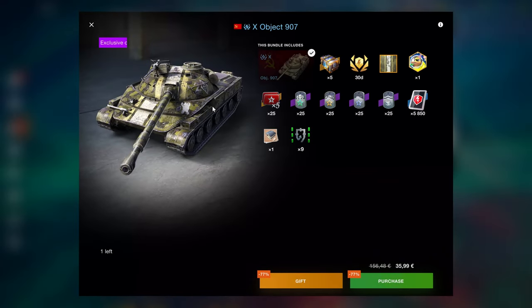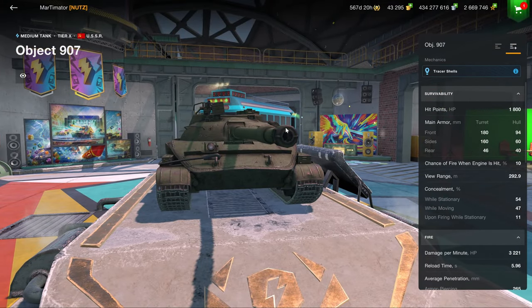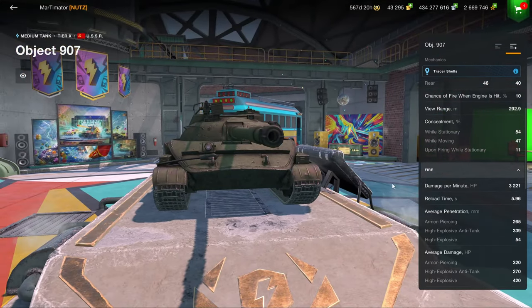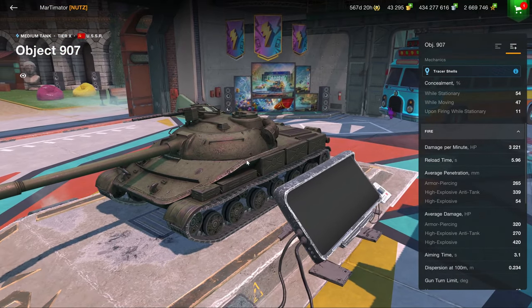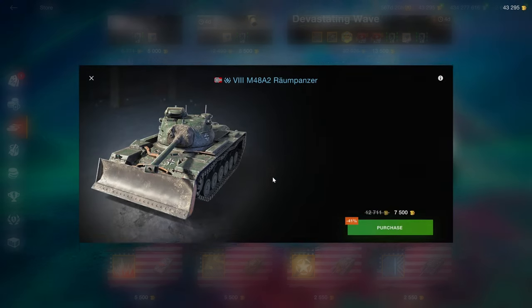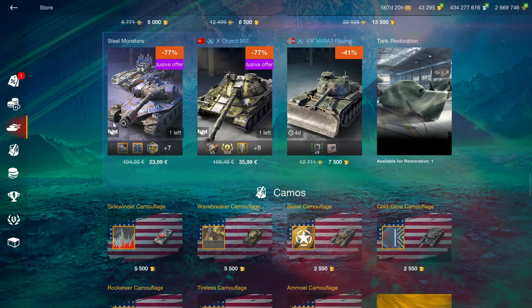Then we've got the Object 907, which is essentially the premium Object 140, where it fits more with the place than the Object 140. If you really love the Object 140, you can consider buying this. But if you don't own or don't play the Object 140 a lot, then this is a profound waste of time and money — it isn't really that special. You have an STB that dwarfs it, a Leopard 1 that completely annihilates it in comparison. It's a Soviet medium and you can just pen it just about everywhere. So not really all that great. But if the Object 140 is one of your favorite tanks and you can afford it, then pick this up. And the M48 is still a waste of space, so don't buy that.